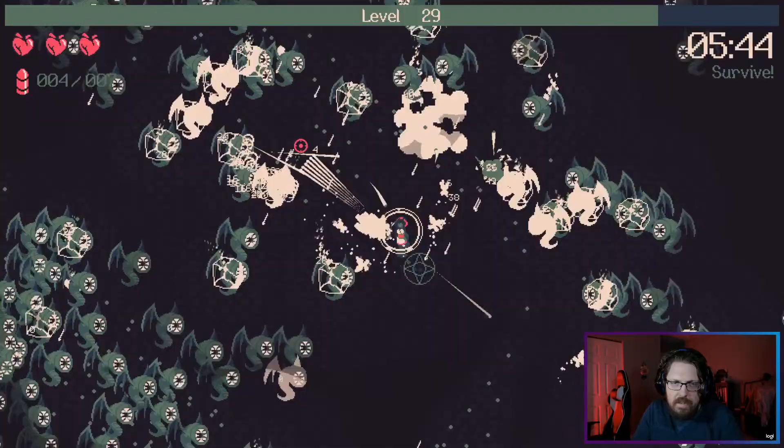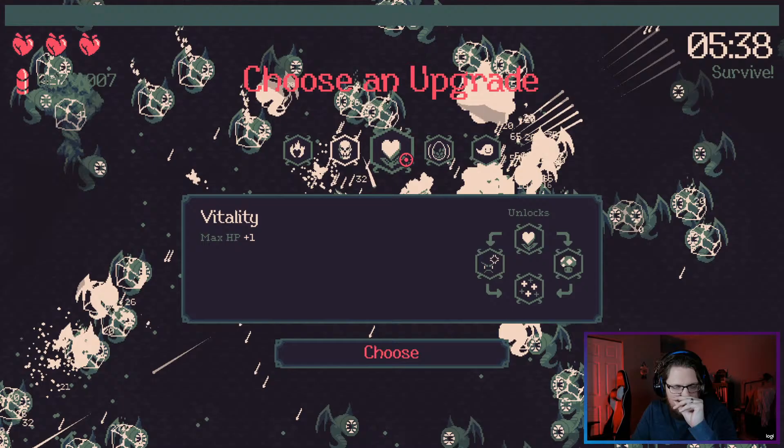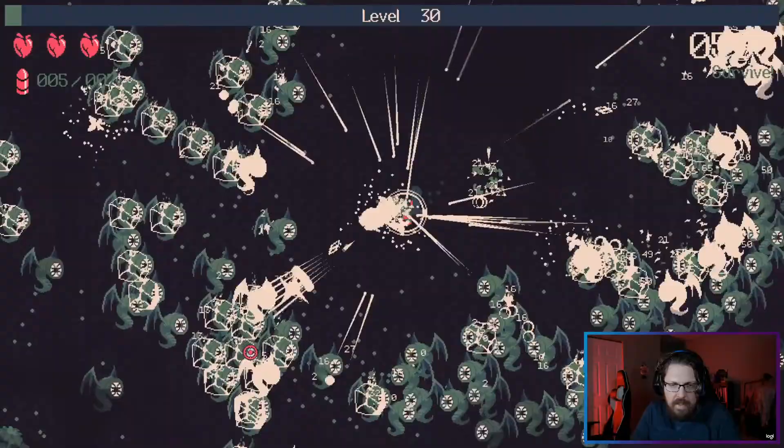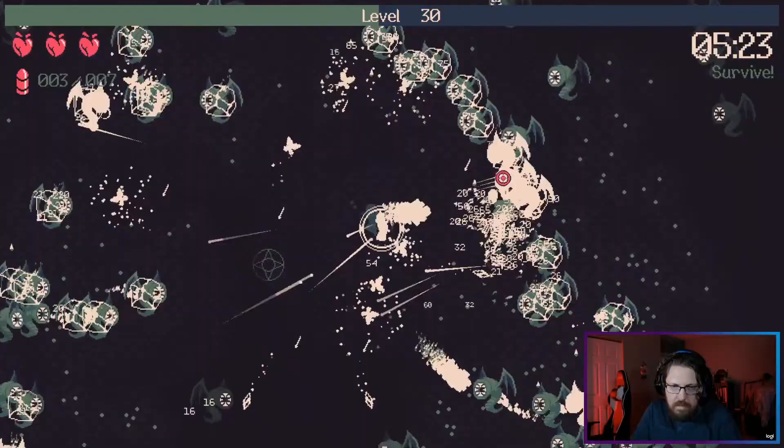Level 30 — still no attack speed. We could go soothing warmth, it's probably better than the others because we make everything on fire. Plus every time something gets frozen it also gets burned. We're sending out a lot of butterflies these days — we're just a butterfly house wrapped up in a person.